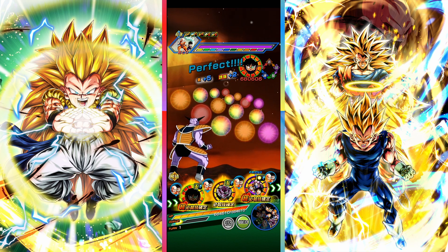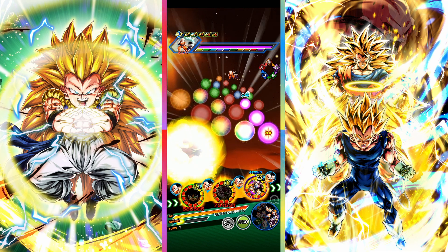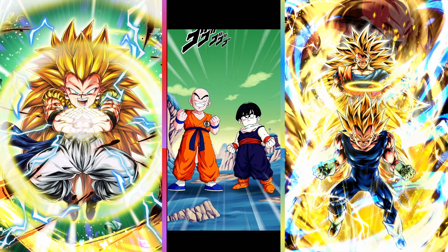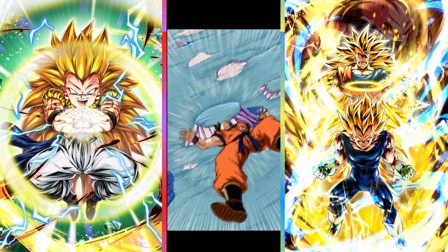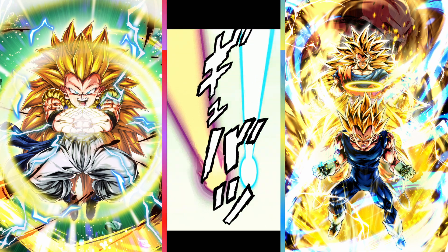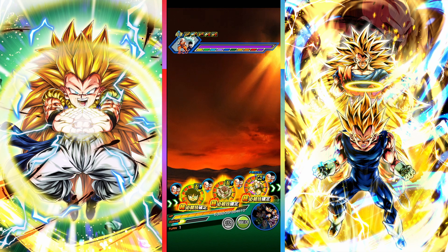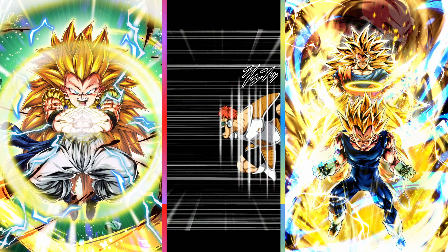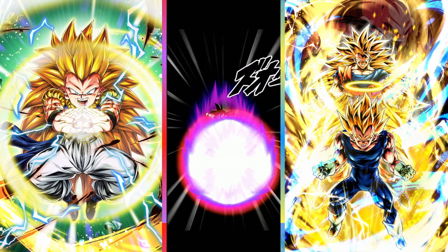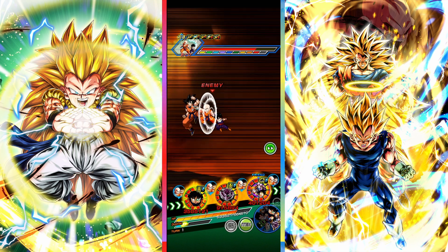I'll give Ginyu the physical and then the trio can get this. Shouldn't be too bad. If anything, I can EZA the tech Demon King Piccolo — that's the backup. I have that in hand as an option at least. How much it will actually improve, I do not know.